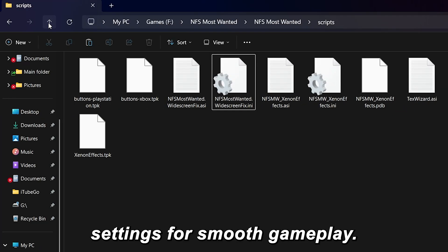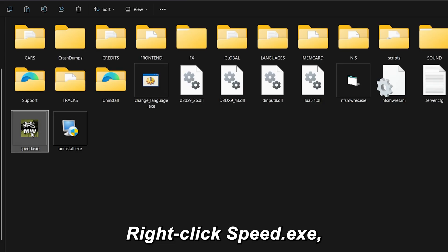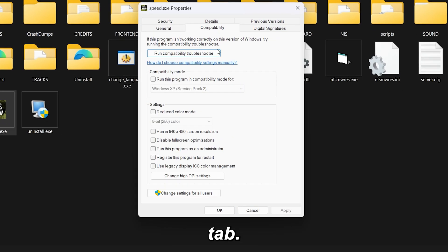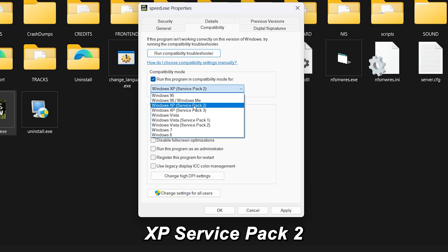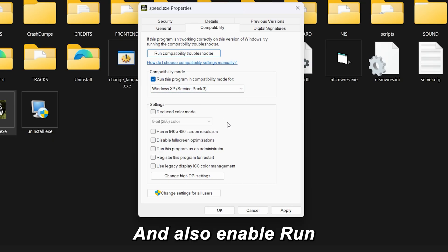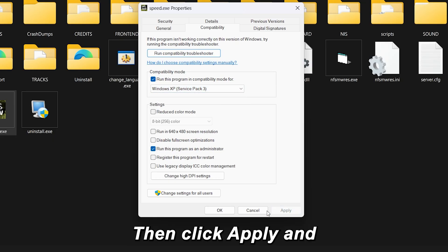Step 5: Compatibility settings. Right-click Speed.exe, click Properties, and go to the Compatibility tab. Enable 'Run this program in compatibility mode for Windows XP Service Pack 2 or Service Pack 3.' Also enable 'Run this program as administrator.' Then click Apply and OK.